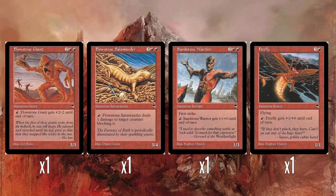Flowstone Salamander does 1 damage to a creature blocking it. I think this would have been sort of a pretty good ability for back in the day — no drawback, you don't have to discard cards or pay life, as you see a lot on red cards of this time. Flowstone Salamander is kind of okay. It does annoy me that it says it's a Flowstone creature but it doesn't have the Flowstone mechanic, but that's fine.